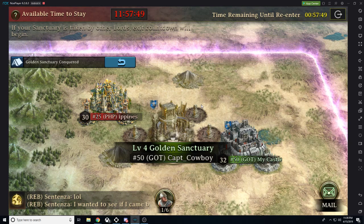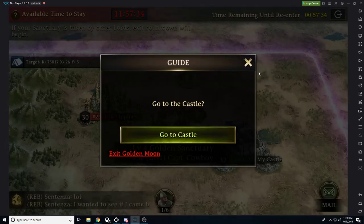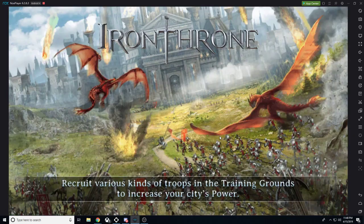If someone attacks me and I lose my sanctuary, I would get kicked out. If you get kicked out, you have a one-hour wait time before you can re-enter. If you lose the sanctuary, you have 15 minutes to come back and reclaim your sanctuary — or any other sanctuary. Then you just go to your castle and collect rewards.